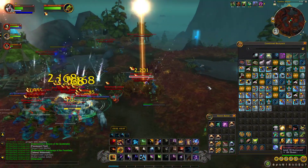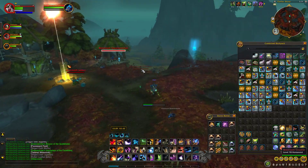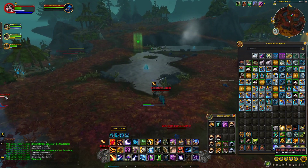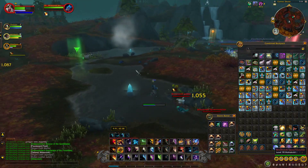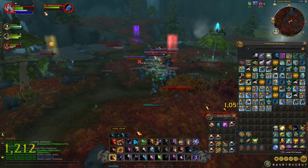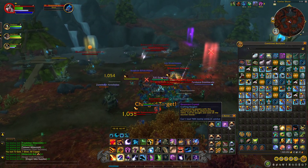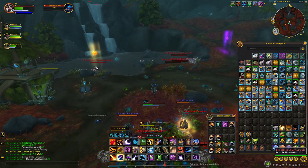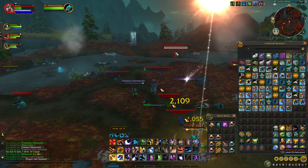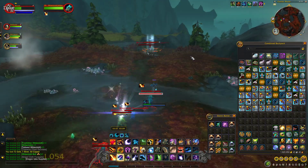The best extra thing, if you have disenchanting, is you'll get these mystic items which you can disenchant. You'll have a chance of it proccing and getting you two crystals or even three if you level it up more. I've gotten 14 crystals from disenchanting nine of the mystic items — that was a good proc — which is 31k extra.